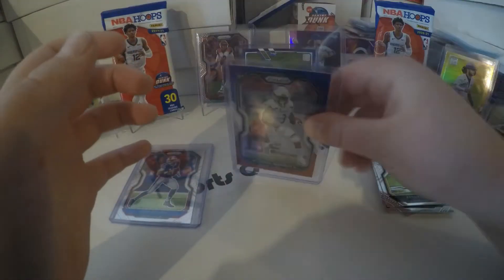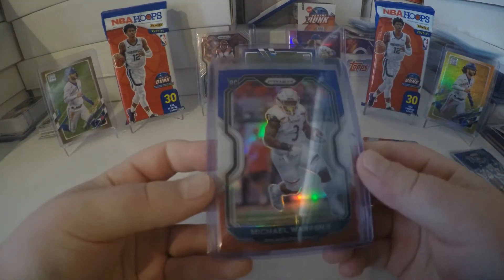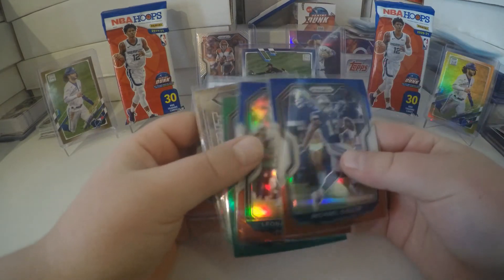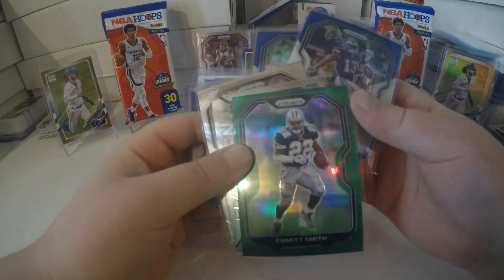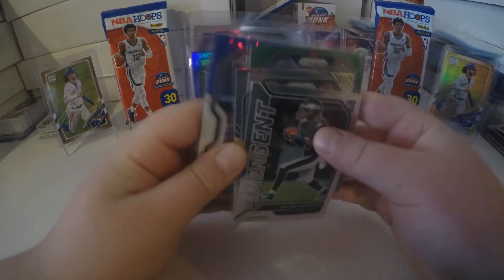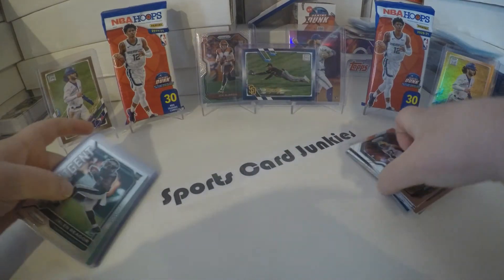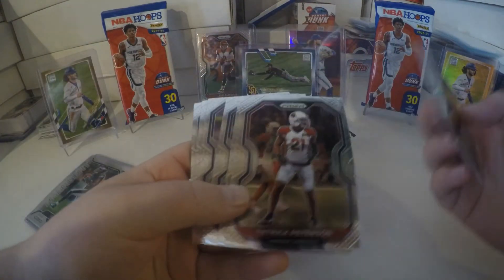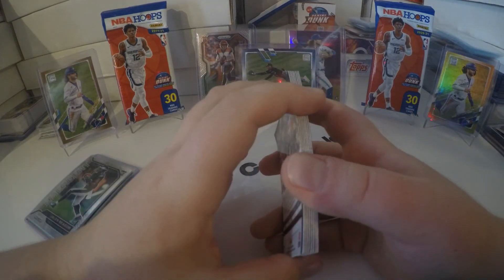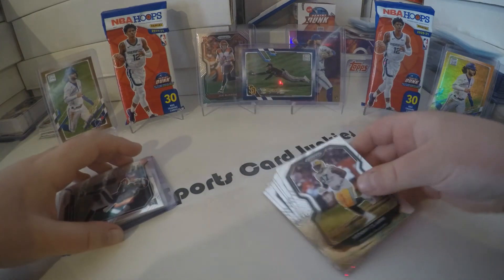I thought that might have been a Tua — I got tricked there. I saw that and I was like they could be two, I'm not sure. But really nice looking cards, I gotta say that. I know the Burrow, the Herbert, and the Tua are pretty long shots in this product, but super nice. This is like the Topps Chrome of football, as I would say.